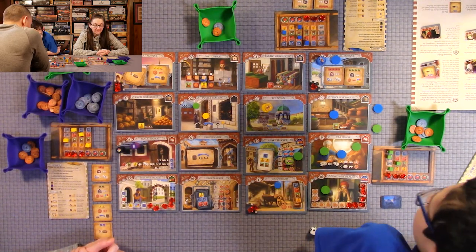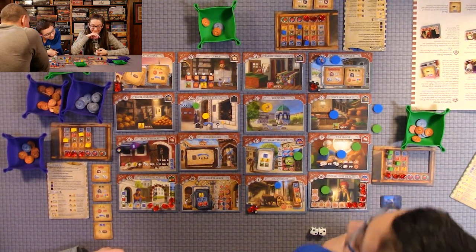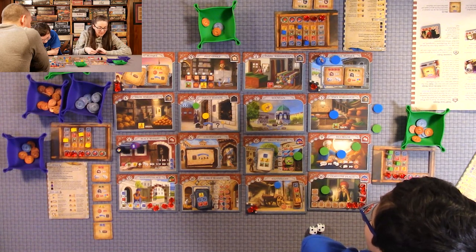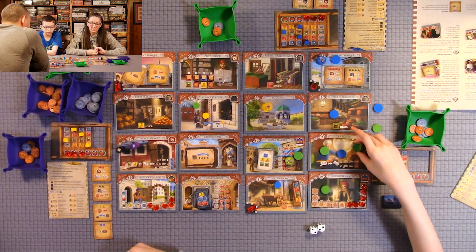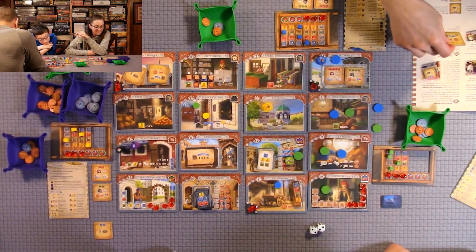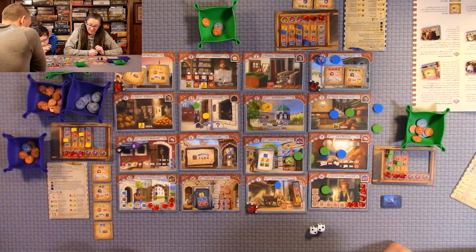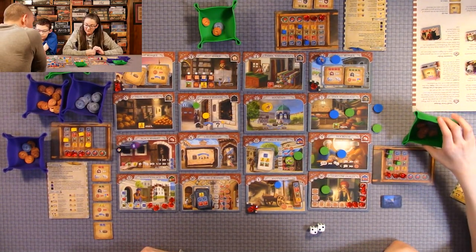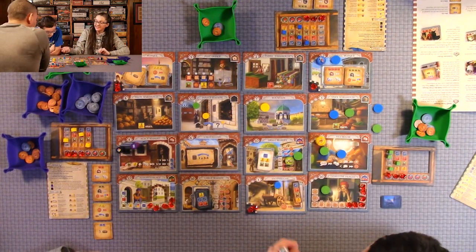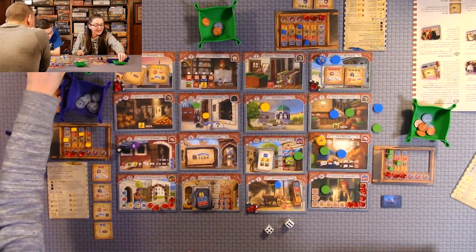My turn. I'm going to the tea house and calling seven — fail. I should have done ten. Take that two lira back. My turn — I'm going to move here. Picking up my guy. I'm going to go to the black market and get some good rolls.